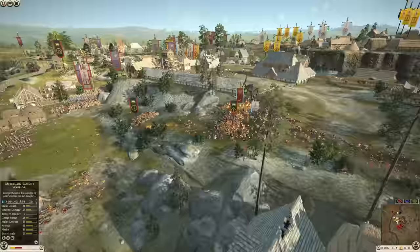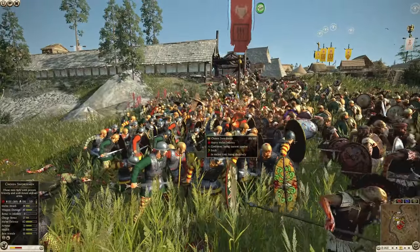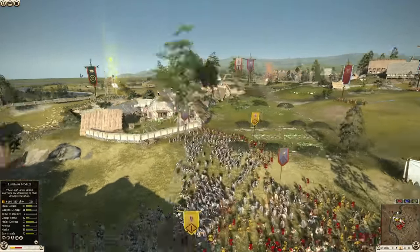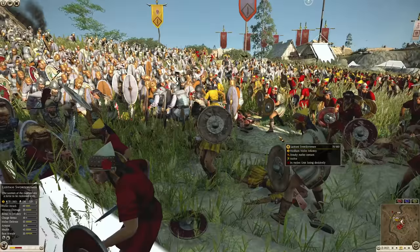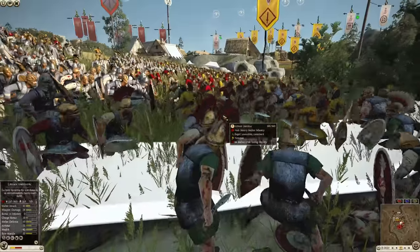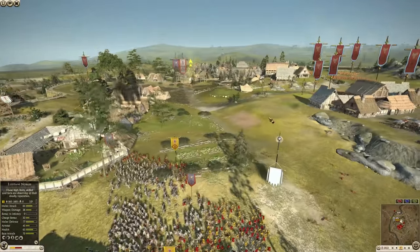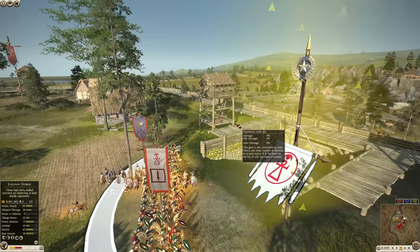Arverni is not going to sit back — they're pushing their troops forward. They've got the chosen swordsmen trying to clean up these troops. Big push here. Lusitani swordswomen holding back against the axemen. Imagine sending your women to war — that's just horrific. Must be desperate times indeed.